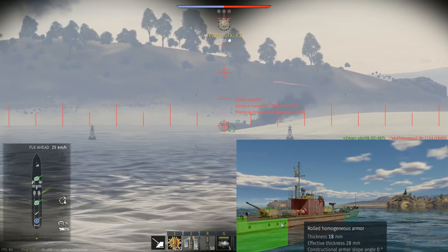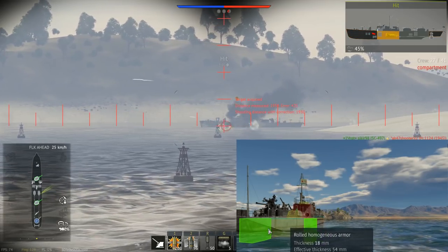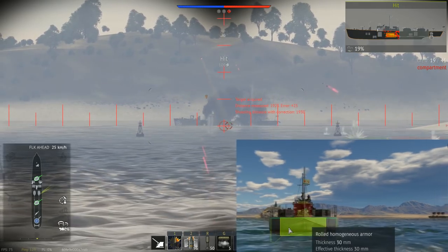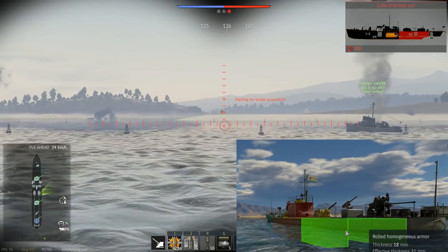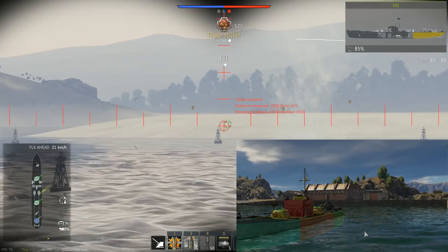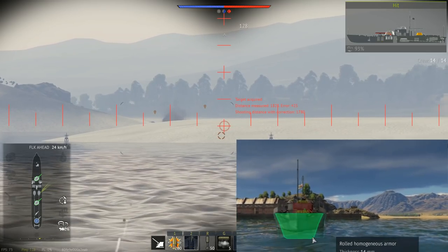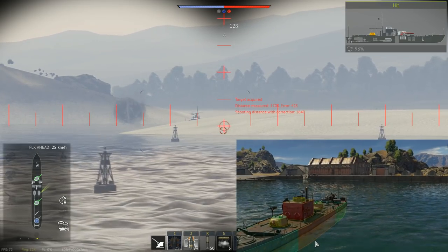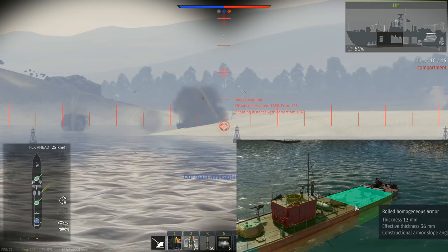Versus armor-piercing rounds, especially at long range and when you angle the ship, 52 millimeters is quite a tough nut to crack. The stern armor plating is 18 millimeters with no direct bulkhead, but the citadel bulkhead is 30 millimeters, so you can angle a little. You should angle it so that the rear plating covers in line of sight the stern plating. The deck is 12, 18, and 12 millimeters respectively.